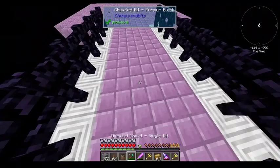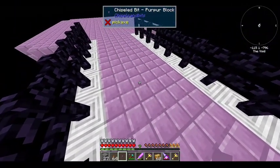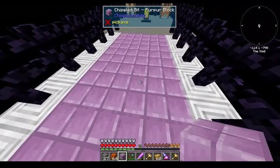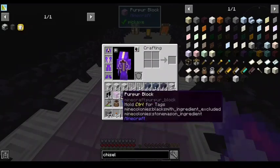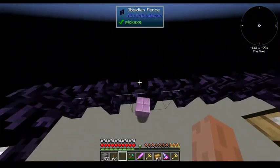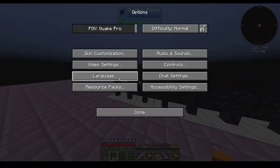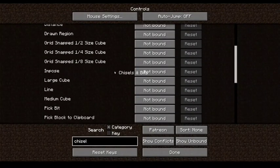I'm not a huge fan of Chisels and Bits, just because it takes forever to do anything with it. I'll just break it and replace it. Into the void! I know there's ways to do better stuff with chiseling bits. You can save them as a template kind of thing, and then just place down a bunch of those as long as you have enough bits for it.